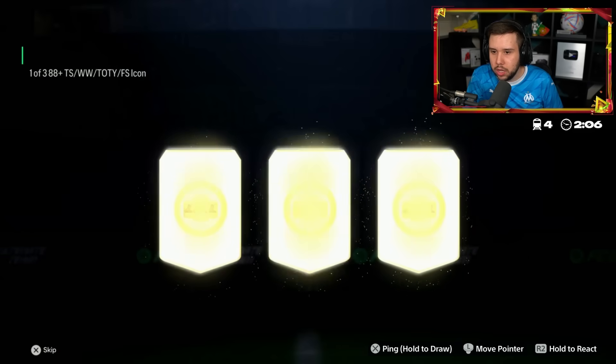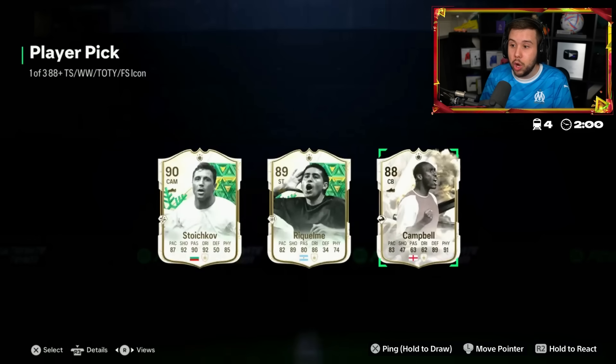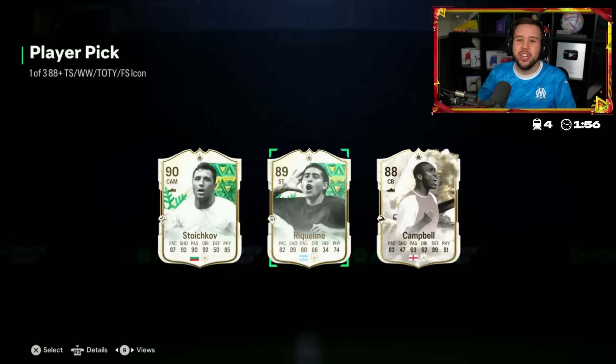It's glowing - good luck. No no no. Stoichkov. He was so common in the last Icon player picks we were opening. Sol Campbell, Raquelme. In my opinion, all around an L. I would personally go Stoichkov here.